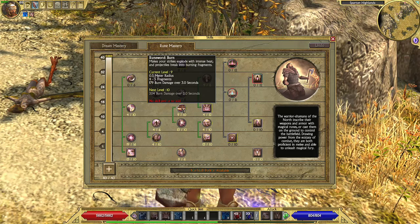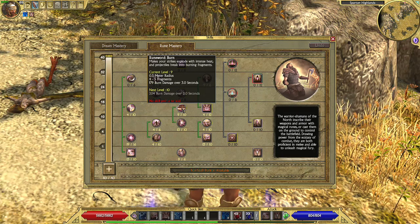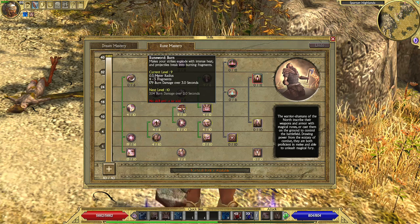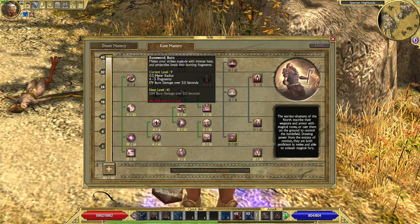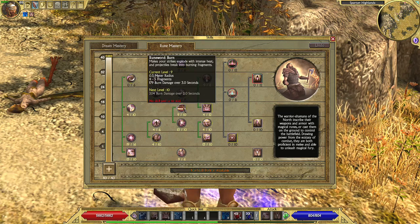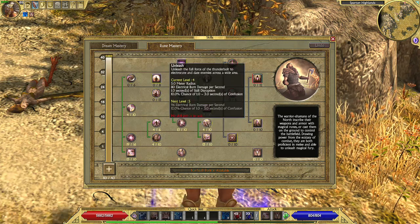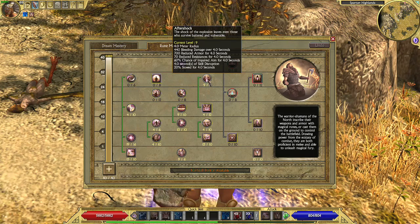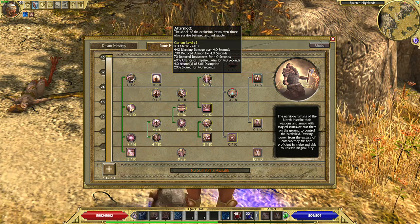In the description it says 'Makes your strikes explode with intense heat. And projectiles break into burning fragments.' This description is very clear — if this were working only with projectiles, it would not say 'makes your strikes.' So it works with melee attacks as well. It just doesn't release any fragments with melee attacks — it only hits multiple enemies. We have maxed out Thunderstrike which is very powerful, it is on plus 3. The addon deals reduced armor to enemies and reduced resistances — all types: primary, physical, elemental, poison, everything.